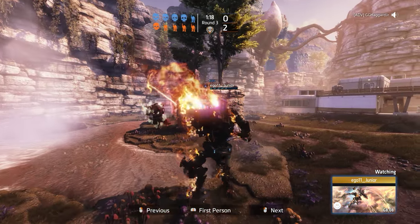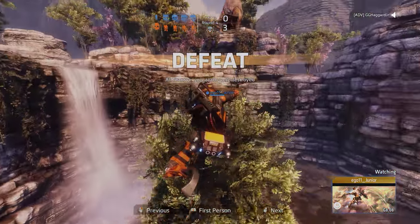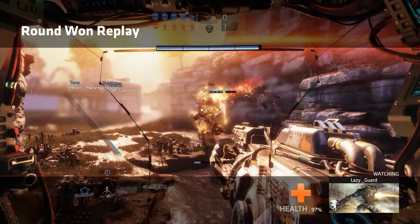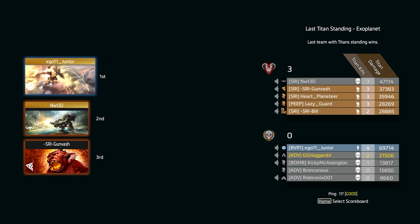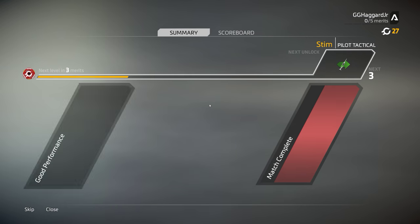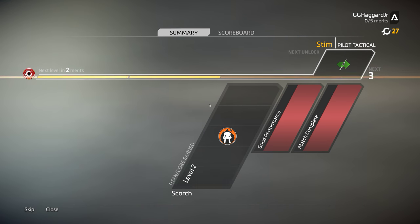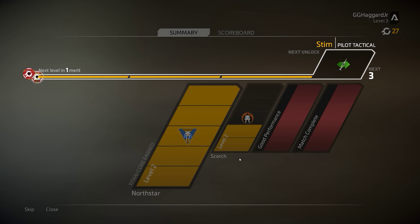Oh, North Star! Should try using Stim — it's really good too. You're not 100%... Woohoo! We did it? I got nuclear ejection!